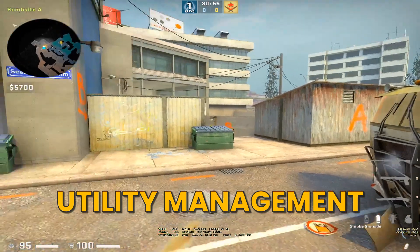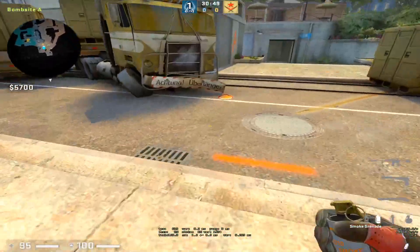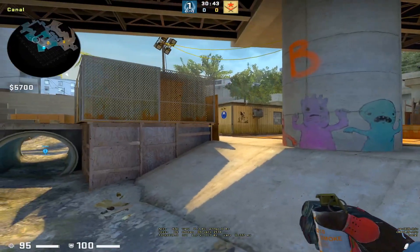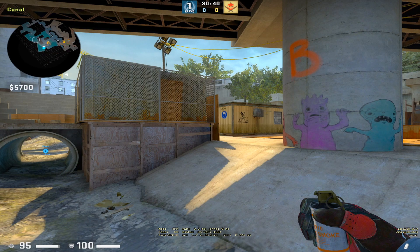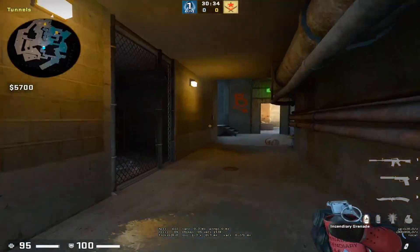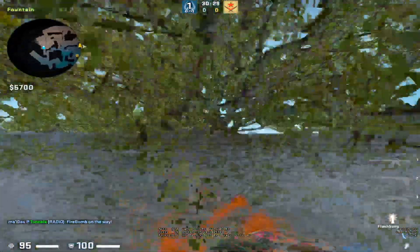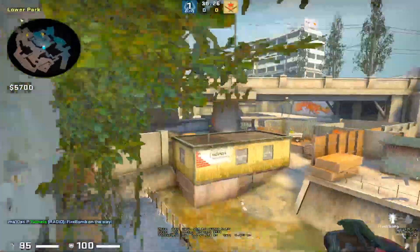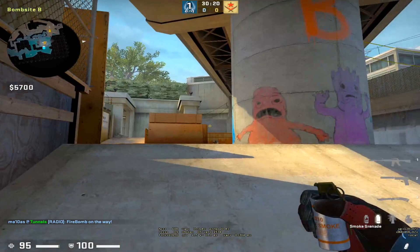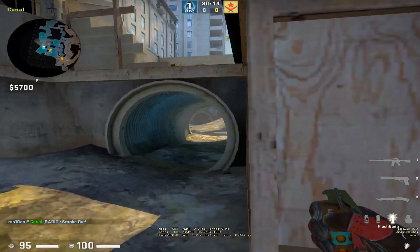A key thing about B side is utility management. It can be very nice if one of the A players drops a smoke to the rotation player so he can smoke monster and get a new one - this means you have three smokes for monster after the first one fades, making it much easier to hold B. It's very important to think about this: when the T's are making noise in underground, doing molotov, smoking mid, doing flashes on A, or making noise like a default, you should try to save your smoke. For example, if you have three smokes you can wait till one minute and ten seconds to smoke monster.